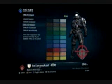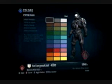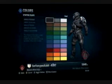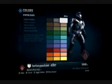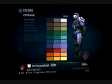Now we're going to go into the colors here. You've got armor primary, secondary. You've got armor, and then you've got your emblem colors. I'm just going to check out a few colors right here, just so you guys can kind of see what all they did.